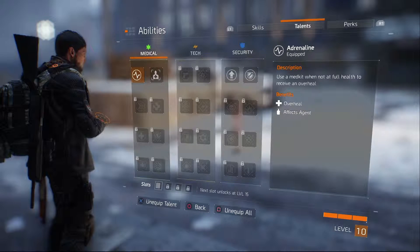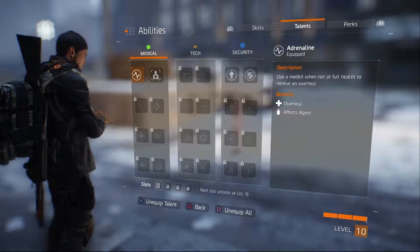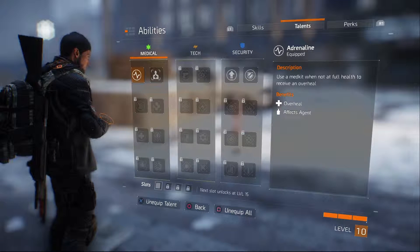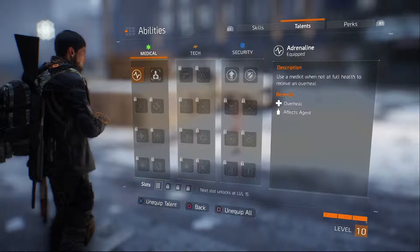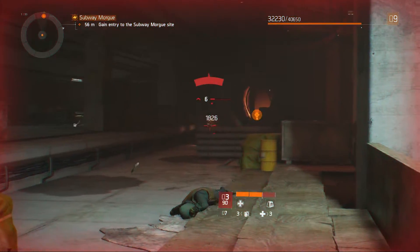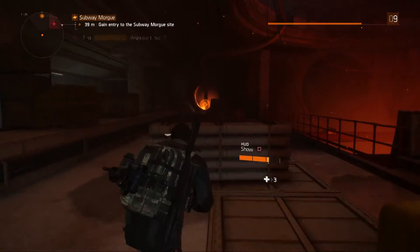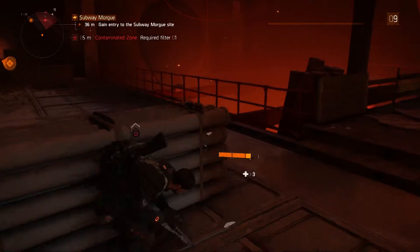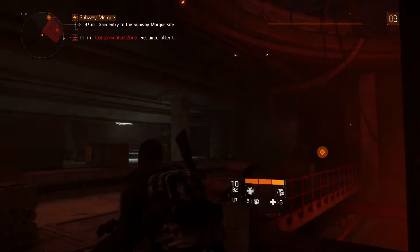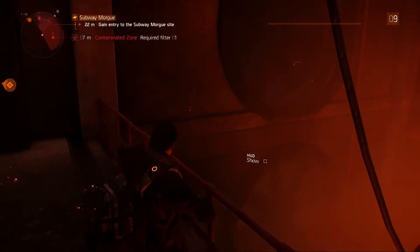As for talents, you won't have access to very many at level 10, but you should have access to at least a talent called Adrenaline. It will help you when you need to heal yourself but your healing ability is still recovering. Since perks are all active so long as you have them unlocked, it's best to just unlock as many as possible. For your talents, you should definitely have Adrenaline to help you get more health when you're low and your ability isn't recovered yet.